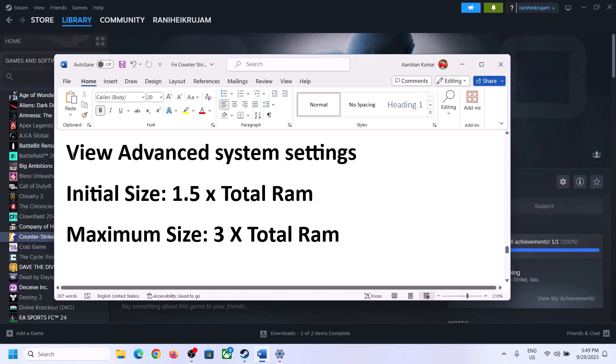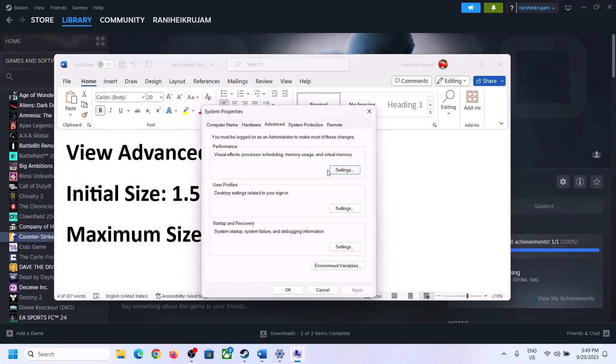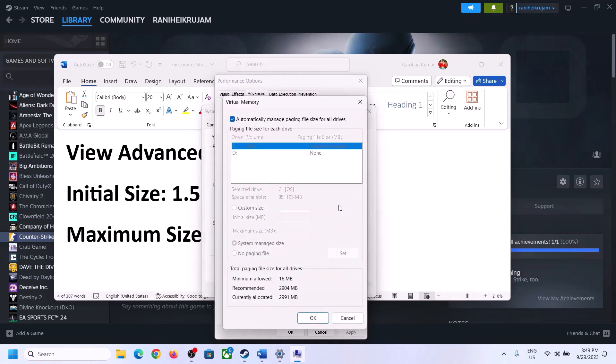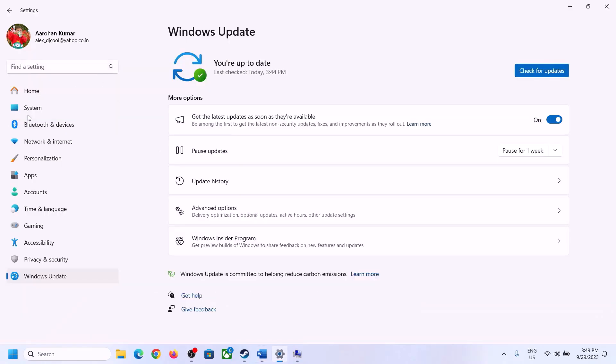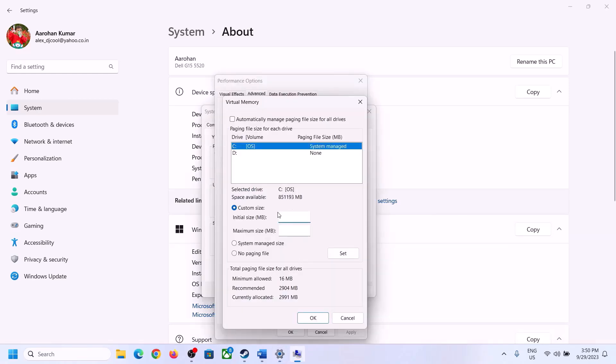The next step is to increase virtual memory. Type 'View Advanced System Settings' in the Windows search box, click on it, click the first Settings button, go to the Advanced tab, click Change, and uncheck the box that says 'Automatically manage paging file size for all drives.' Select the drive where the game is installed, put a check on Custom Size. The initial size is 1.5 × total RAM in MB, and the maximum size is 3 × total RAM in MB. In my case total RAM is 16 GB.